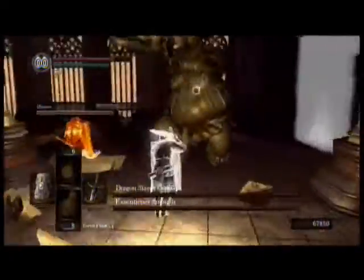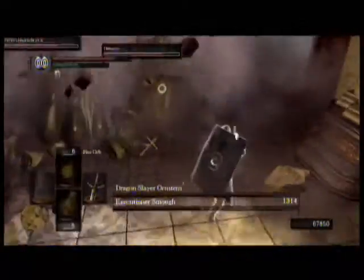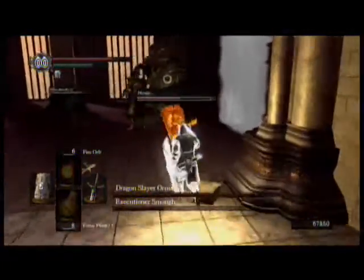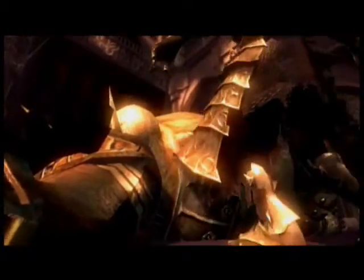We're fighting Ornstein and Smough. Someone joined as a Phantom. This is actually in my original LP file. Right now I'm using a Black Knight Sword — I don't remember if it's plus two or plus five. The guy next to me is using a Black Knight Halberd and also has a Black Knight Great Axe. With our powers combined — yeah, I just said that, unintentional Captain Planet reference — we take him out about as fast as he would go down if just one of us were fighting him, actually.